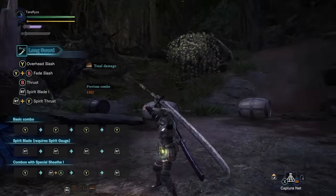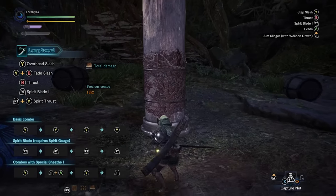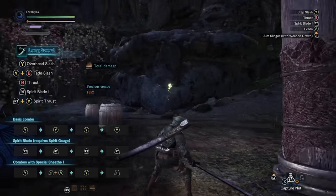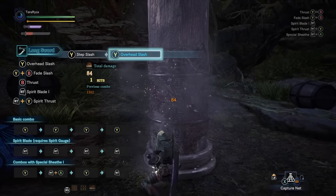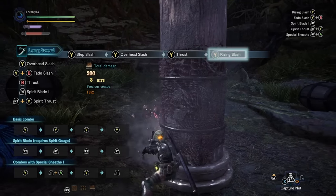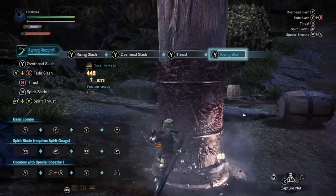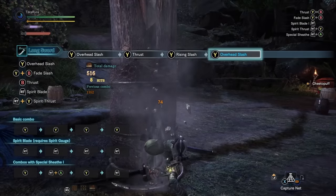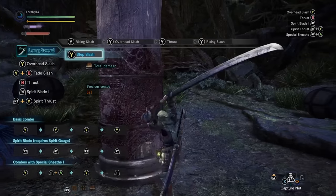Getting into the basics of the longsword, it has one of the easiest combos in the game to pull off. All you need to do is press Triangle — or Y if you are on Xbox — over and over again. This is a great combo with a really long reach, great for severing tails, especially with the overhead slash. It's a continuous combo that will follow the same pattern every time.